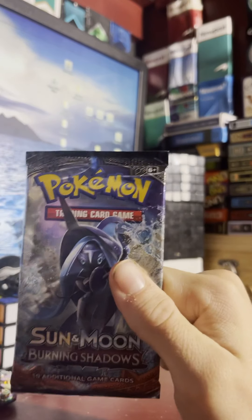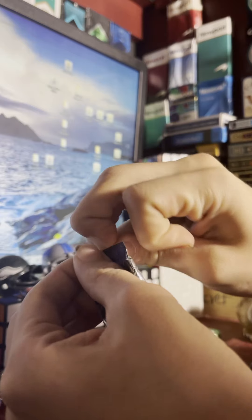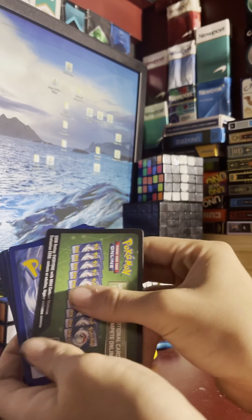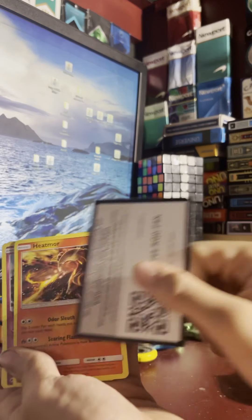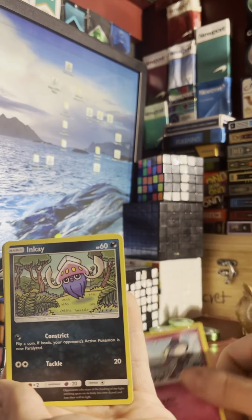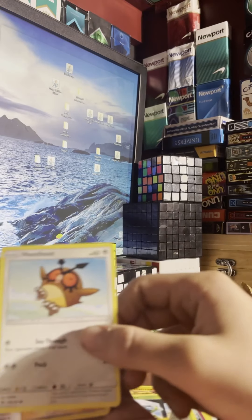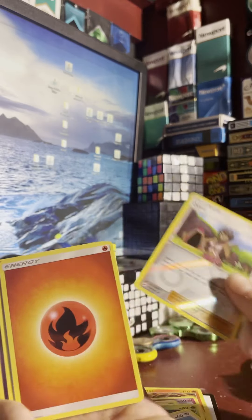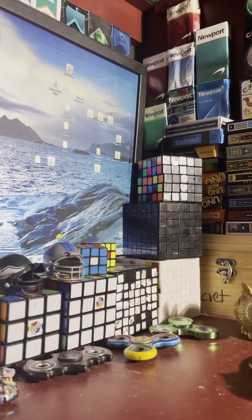Sun and Moon — all right, here we go. Heatmor, Ralts, Inkay, Tangela, Jupitier, Hoothoot, Fruity, Olivia — okay, I like that one — and energy.